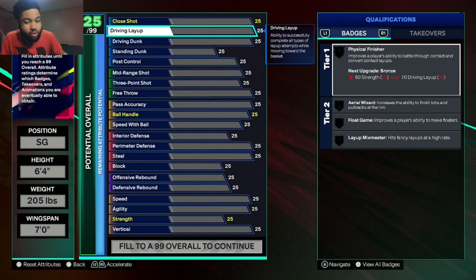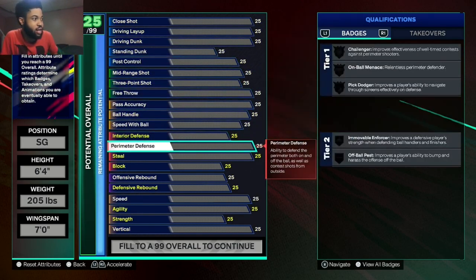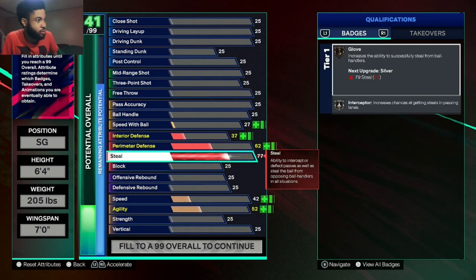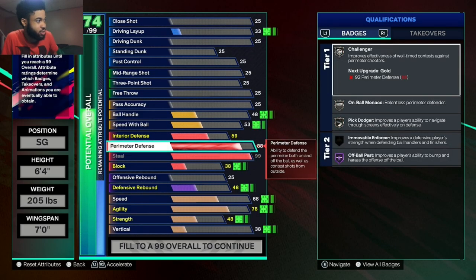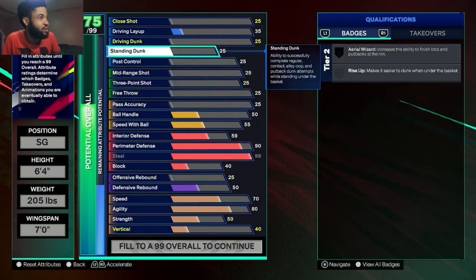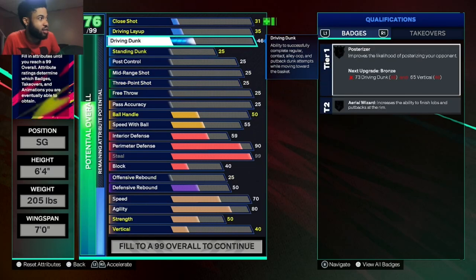You still get a 99 — not 98, 99. Of course perimeter defense goes up with that. Put this at a 90, now we got a gold pick dodger. The dunk, I want this at a 90.